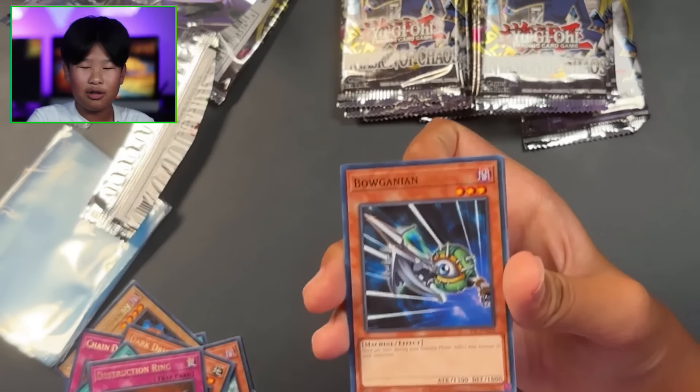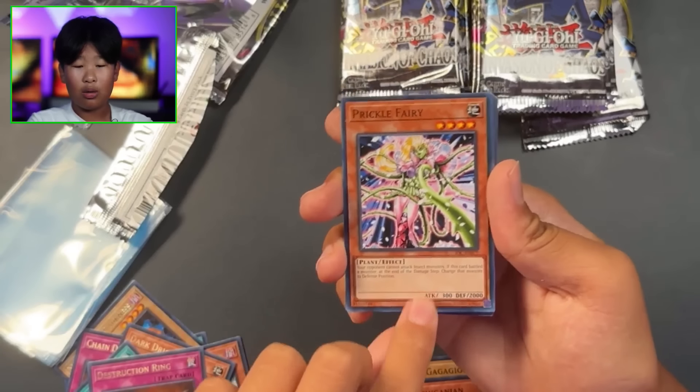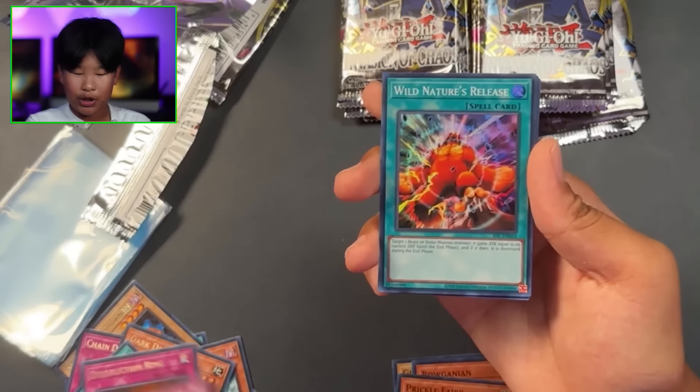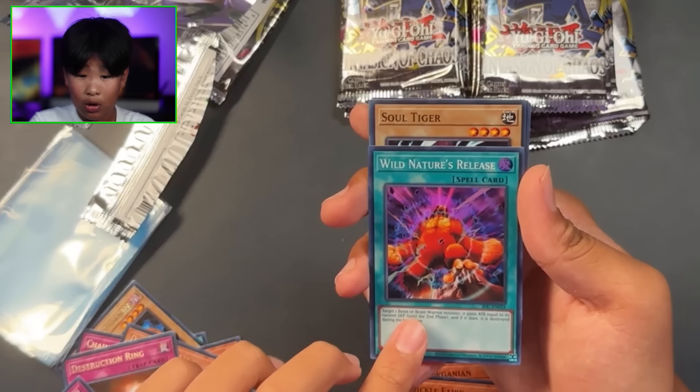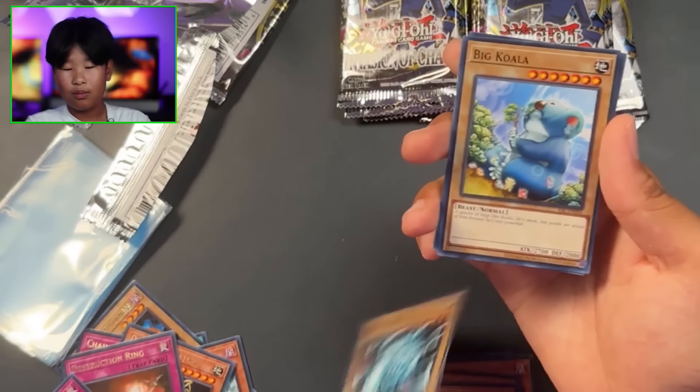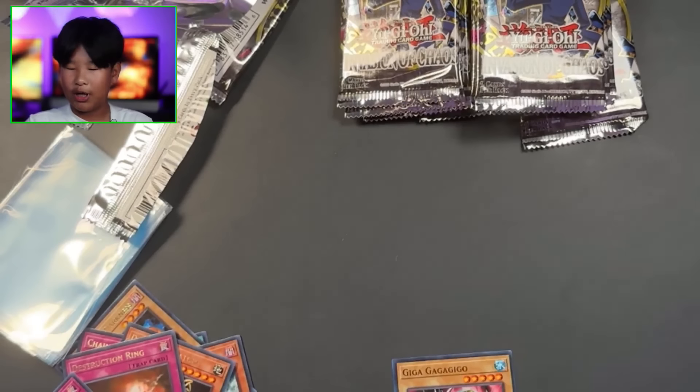Giga Gagagigo, Bulganian, Prickle Fairy, Witch Doctor of Chaos, another Chain Disappearance - oh, super! Wild Nature's Release - that's pretty cool. Soul Tiger, Big Koala, and Skull Mark Ladybug. So our first super out of like 10 packs - oh lord.